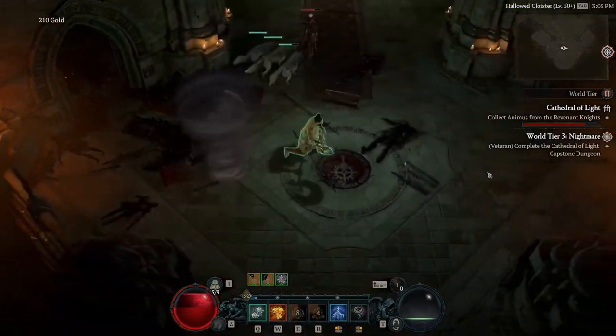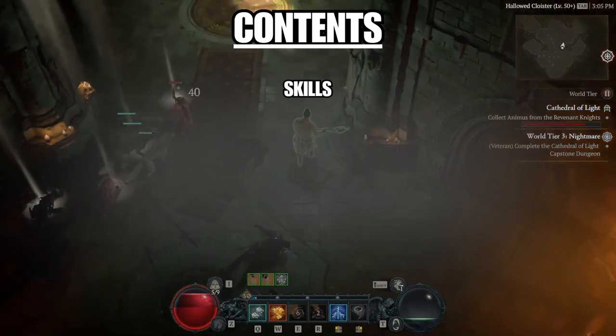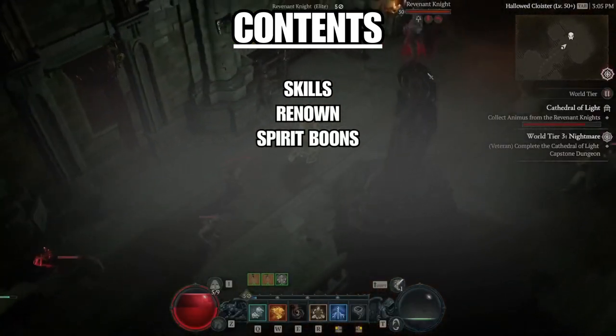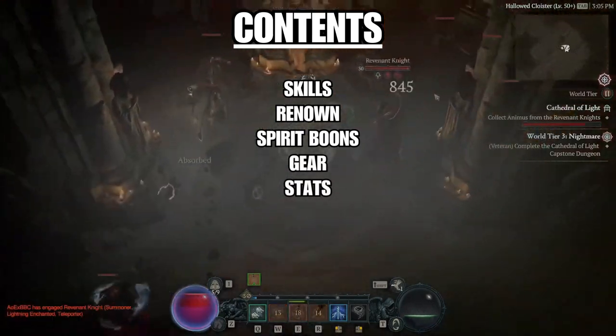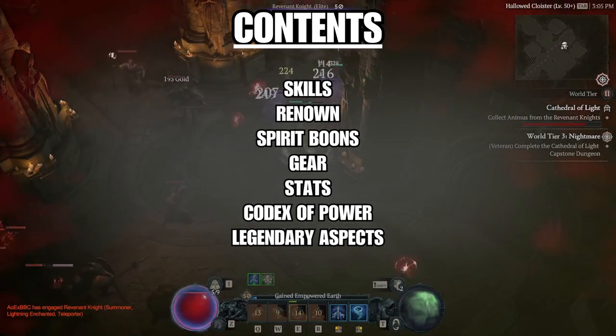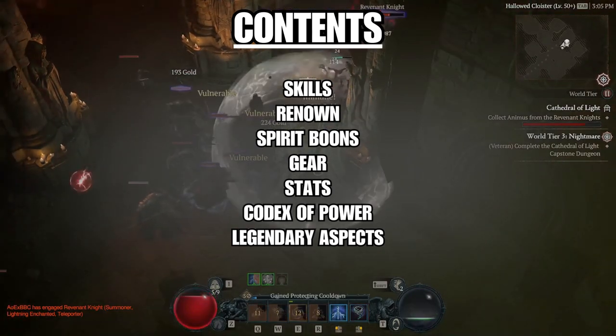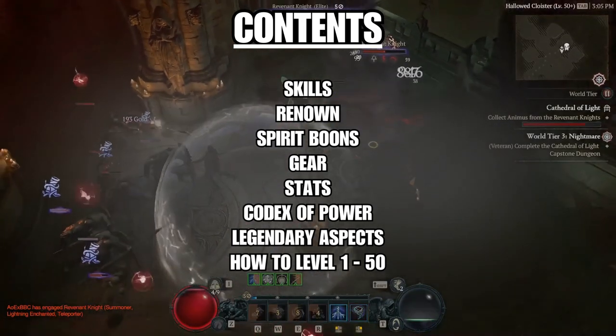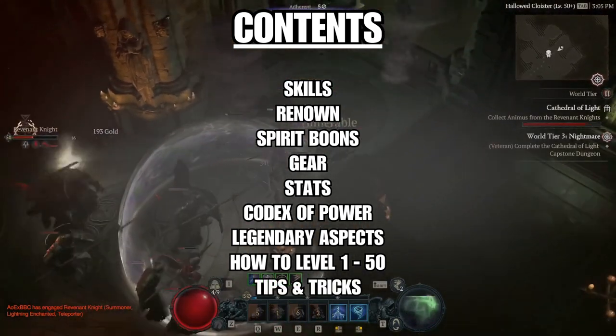In this guide we're going to talk about the skills and how to spend your skill points as you level up, Renown and the Druid mechanic Spirit Boons, gear and the stats to look for on that gear, the Codex of Power and the legendary aspects that can be used with this build, how to level from 1 to 50, and a few tips and tricks to help with your Diablo 4 experience.